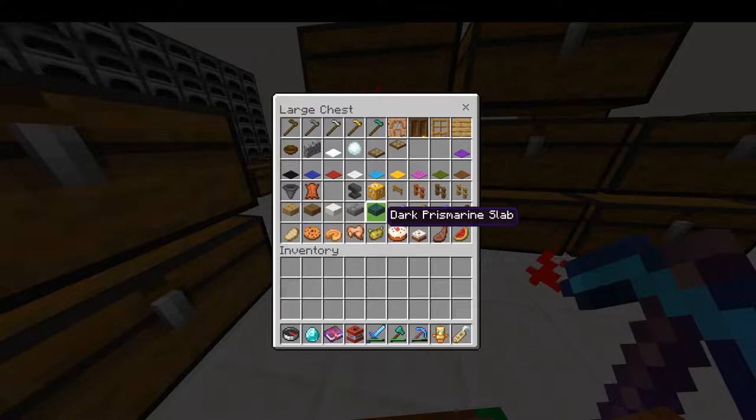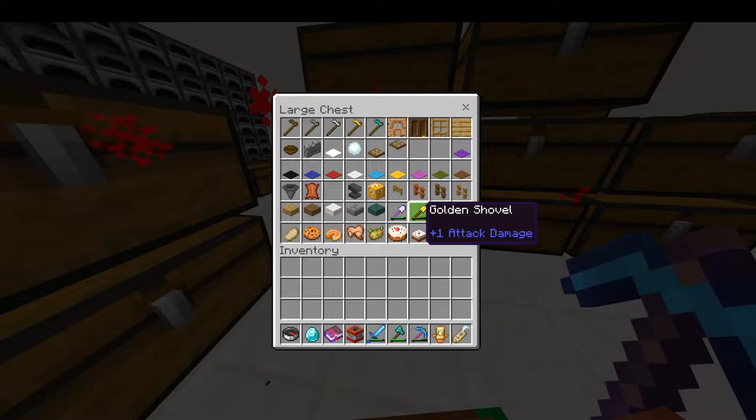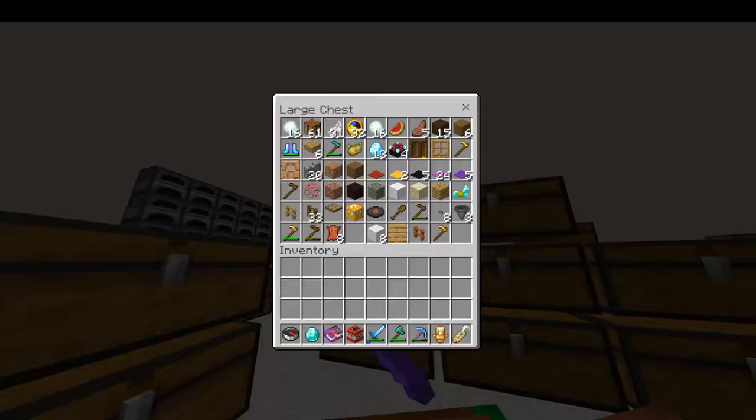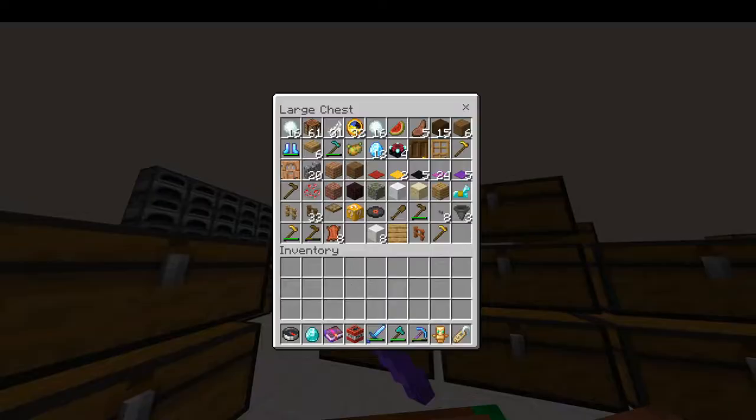Then we got our top slab collection: oak top slab, spruce top slab, quartz top slab, stone brick top slab, and dark prismarine top slab. Then you got your shovels: wood shovel, stone shovel, golden shovel, iron shovel. We got the foods — all the common foods — and then I got cooked mutton and a melon. So that's the main rare item chest.